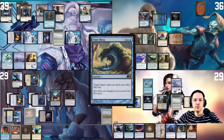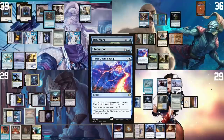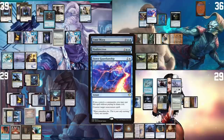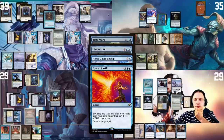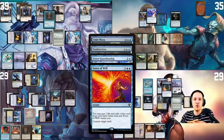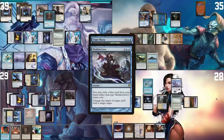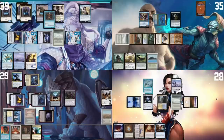I respond to Time Warp — I cast Misdirection pitching Search for Azcanta, targeting myself to get the extra turn. Anis casts Fierce Guardianship on Time Warp. I respond with Force of Will pitching Brainstorm. I have a Canine Trigger, draw a card, then pitch a Temple card and pass on Force. No blue cards — depressing. Time Warp resolves and Mons gets the next turn.